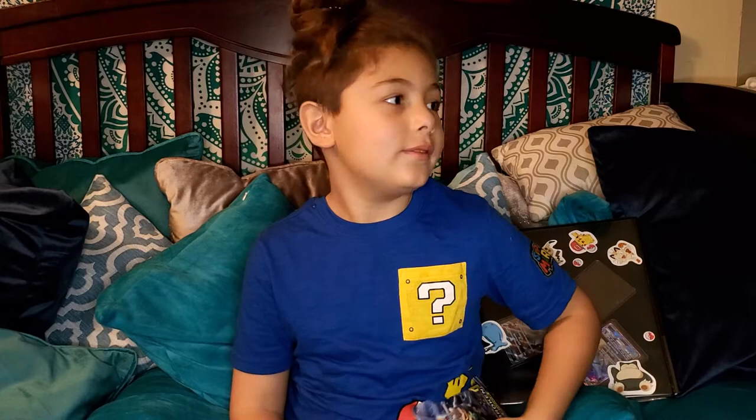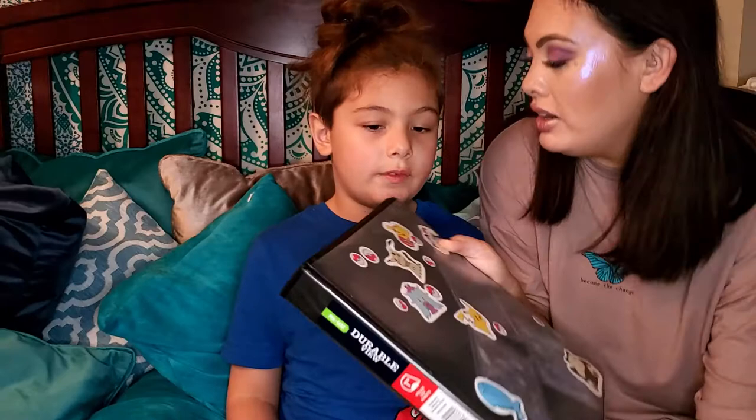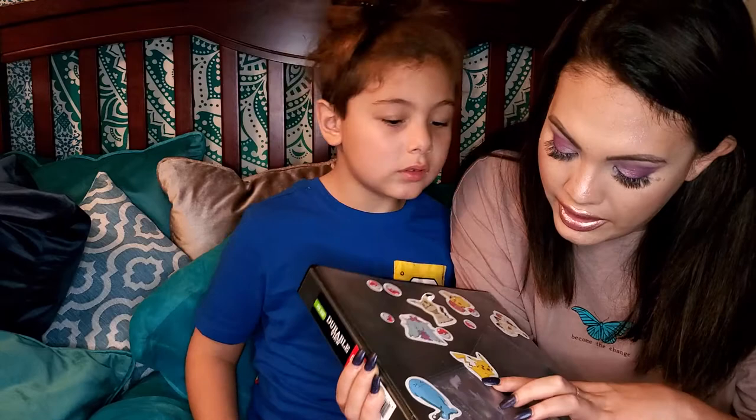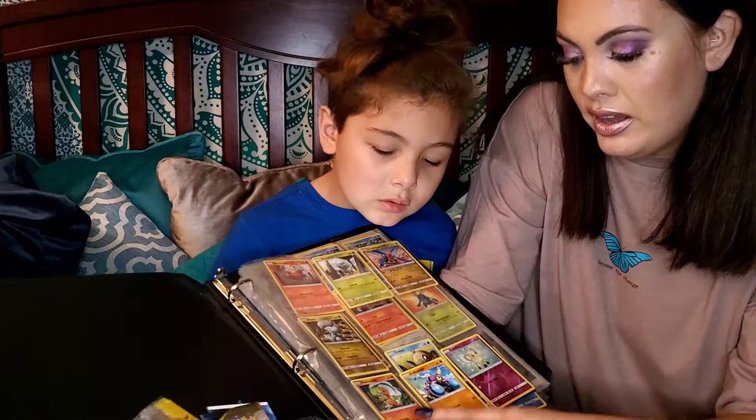Okay, let's show them the book you have already. This is Pi's book — these are all the ones he has. He's got some GX's here: he's got Kingdra GX and Aqua Lacora's GX. And then we've got some stickers on the front, and then we have them in pretty much alphabetical order — we've got Bagon and Charmander.